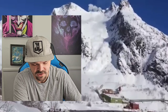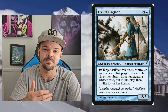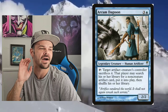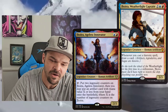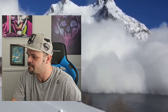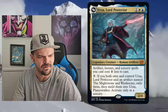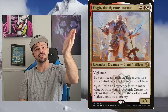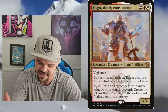Some of the best Commanders for artifacts: Chiss, a red commander. Galazeth Prismari — such a good artifact commander. Arcum Dagsson — he searches for artifacts and puts them on the battlefield. Jhoira, the Weatherlight Captain — she adds ingenuity counters and puts in artifacts. Urza from Brothers' War, the blue-white one that lowers artifact abilities. And Osgir, the red-white one — he sacrifices artifacts, boosts himself, and makes copies of artifacts. Super good.